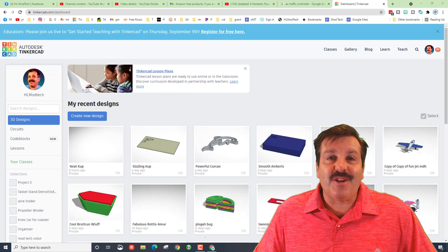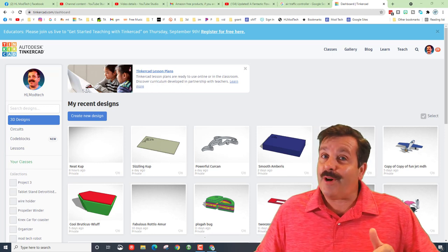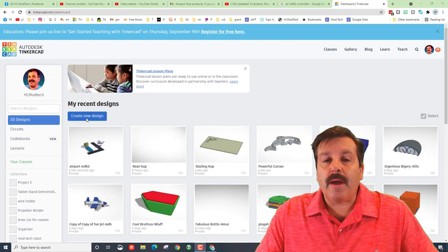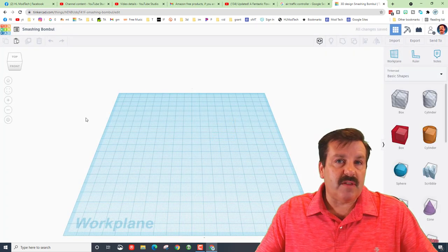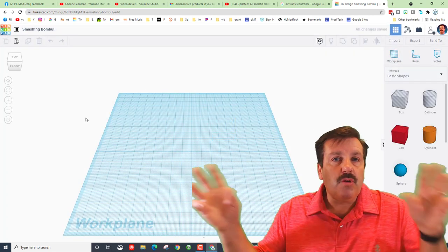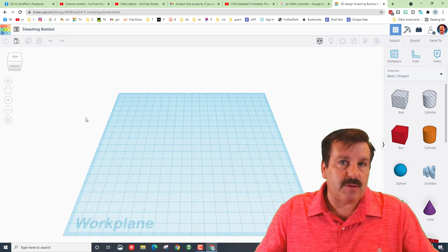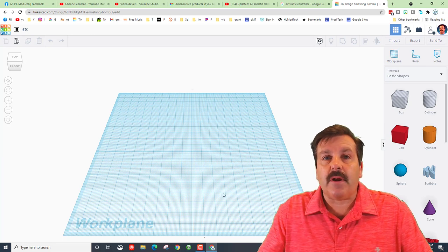Good day friends, it is me HL Mod Tech and I've got an idea on how to make an air traffic controller for our airport, so let's get cracking. I'm going to hit Create New Design. If you've already got your airport created using the videos in the cards above, you can build this in your airport. I'm going to make it separate and then save it as a part to bring in. The first thing I'll do is rename it — ATC for Air Traffic Controller.